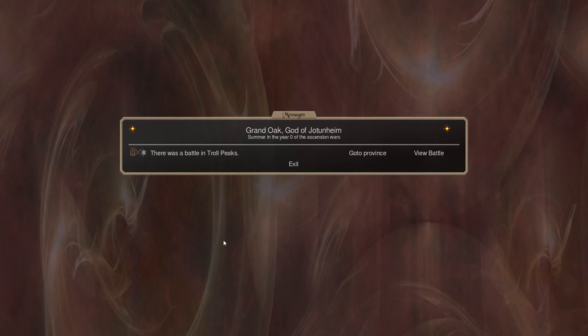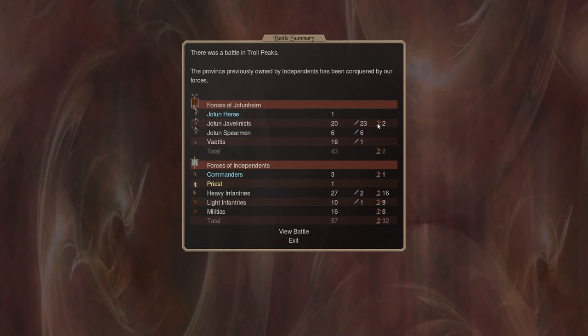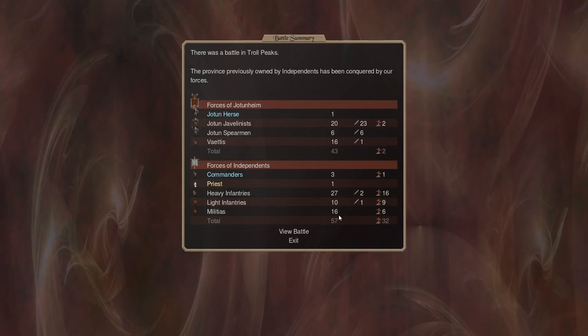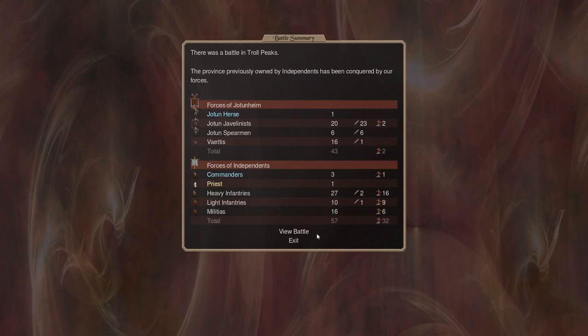We're not going to catch them, so I'll press Q to quit the battle. Looking at the results - battle in Troll Peaks - we lost two of our javelinists. They lost one of their commanders, 16 of their heavy infantry, nine lights, and six militia. You can view the battle again if you wanted to.